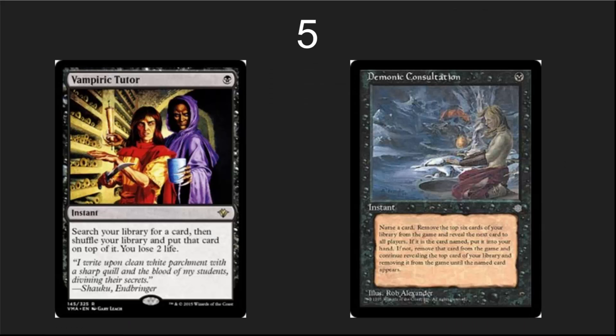Number 5: the black tutors I like more than Demonic Tutor. Vampiric Tutor is on the super powerful, spiky side — lose two life — and it feels more flavorfully black. And Demonic Consultation: you've got to have some guts to play this in EDH. You'll get the card you want at instant speed, but a huge part of your deck will be gone. On the competitive side I can see it in a combo deck, but even casually it just feels black to exile a huge chunk of your deck while searching for the right card.